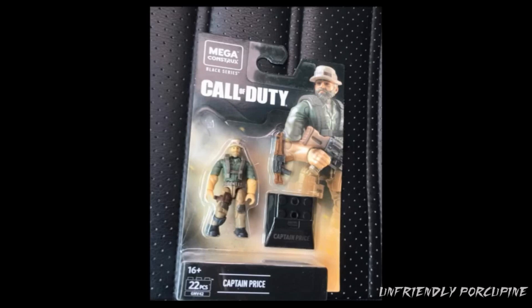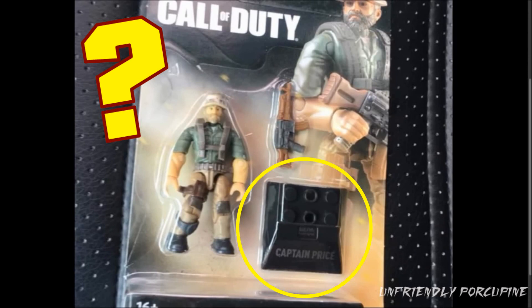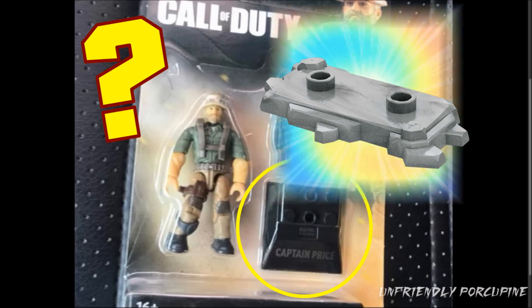First we have Captain Price. Now Mega Constructs is mostly just sticking to figures, which is sad — I wish they could do actual builds and sets for the Call of Duty line. One thing I really don't like about the set is, why did they have to change the figure stand like that? Couldn't you just keep the old classic one that had that military terrain-based figure stand? Why keep this one? It's nice, it has the name Captain Price written on it so you can display your figures, but it's only good for display. What if you wanted to have Captain Price when you display a whole battlefield? To me, it just makes it very inconsistent.